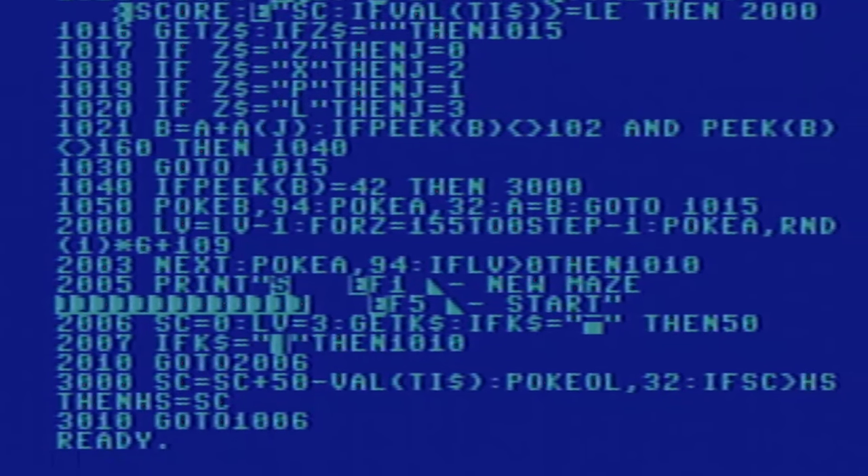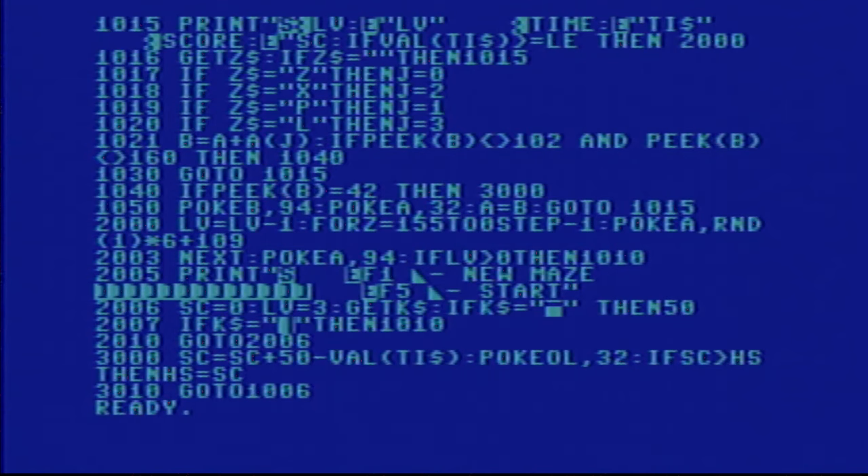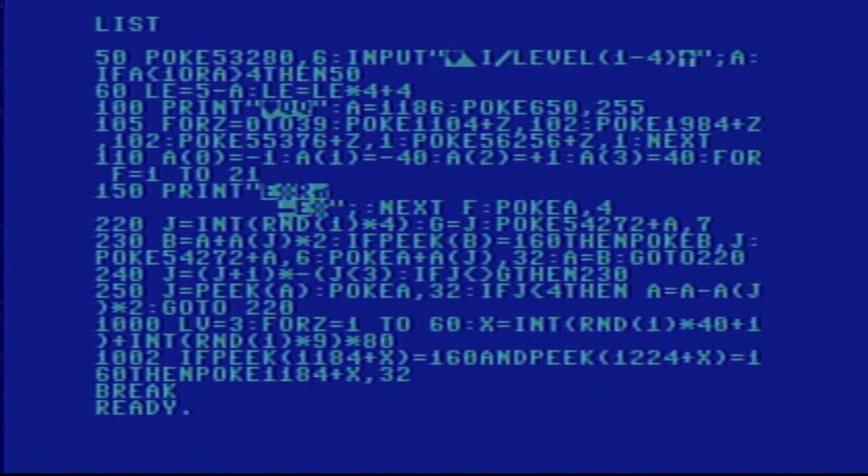We need to find the code that gives us the life in the first place so we can add more lives to the game. Let's list it again. So LV is your life — that's what we used to call it back in the day, simple variable naming. LV for life, which starts at three.